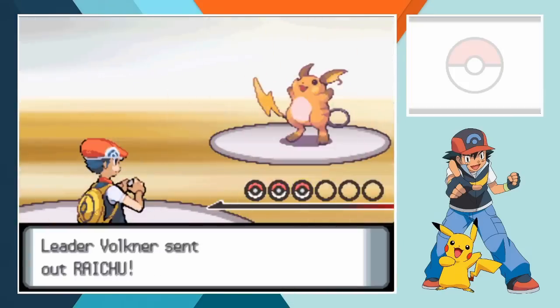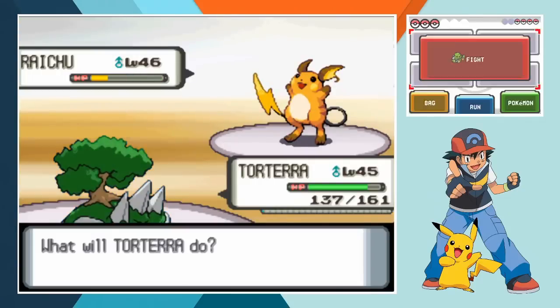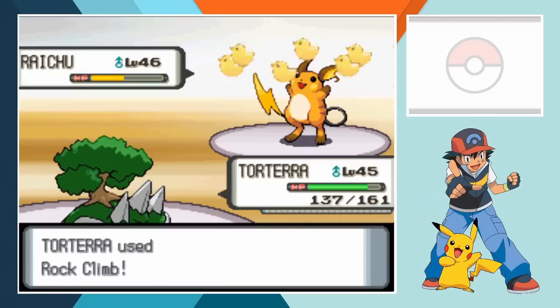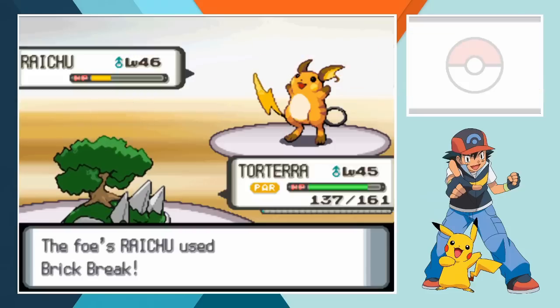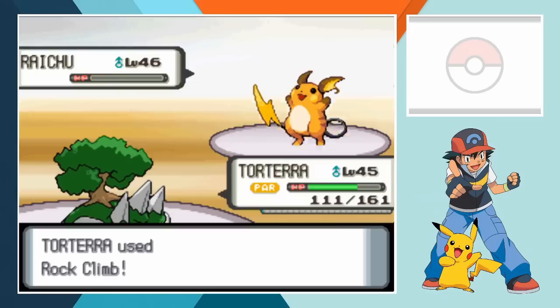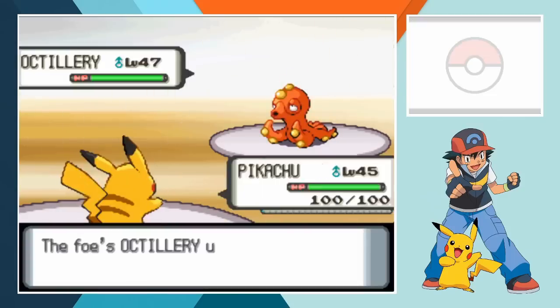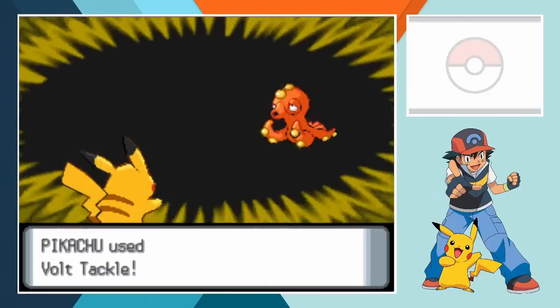Leading off with Torterra against Raichu gives us the upper hand early on. Although Torterra doesn't know any super effective moves, his partial ground typing greatly limits Volkner's first Pokemon. Without the use of electric type moves, Raichu uses his speed to strike first with Brick Break before Torterra can hit back with Leaf Storm. That harshly lowers his special attack so for his next hit Torterra uses Rock Climb. Volkner's Hyper Potion stops the attack from knocking out Raichu but it can't prevent the confusion. After getting off another Brick Break, Raichu is hit hard by another Rock Climb that knocks him out. Octillery comes in next so switching out to Pikachu makes the most sense. A powerful Octazooka crashes into Pikachu leaving him immediately weak and lowering his accuracy. The electric mouse quickly charges up and smashes into the Jet Pokemon, knocking him out in one.